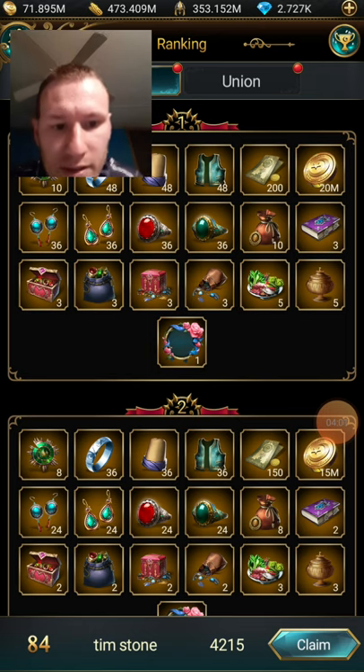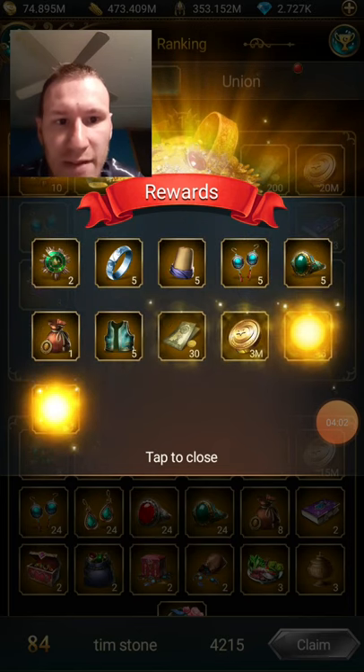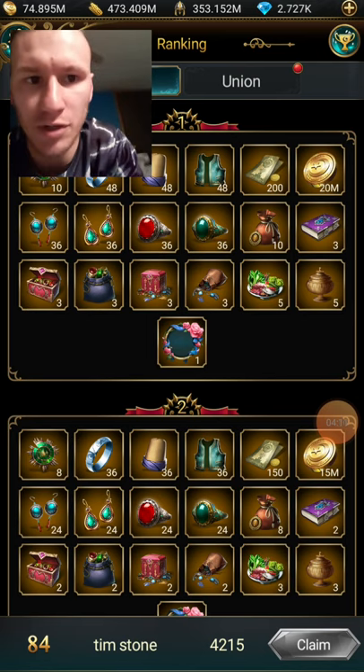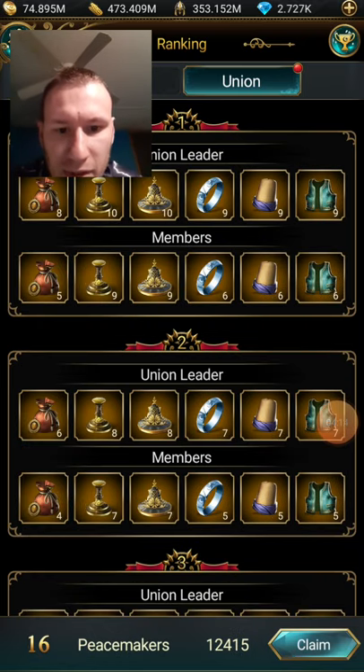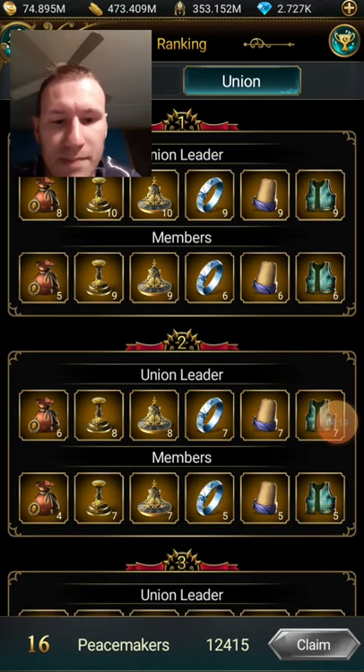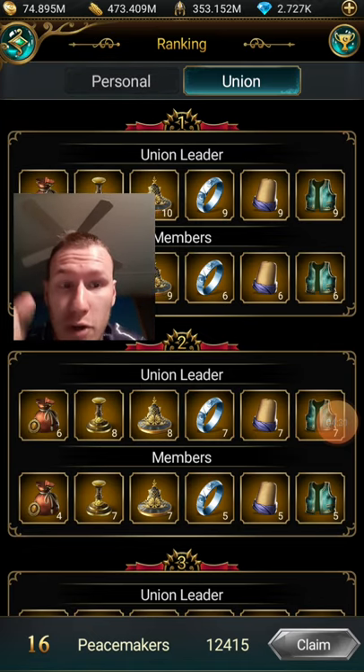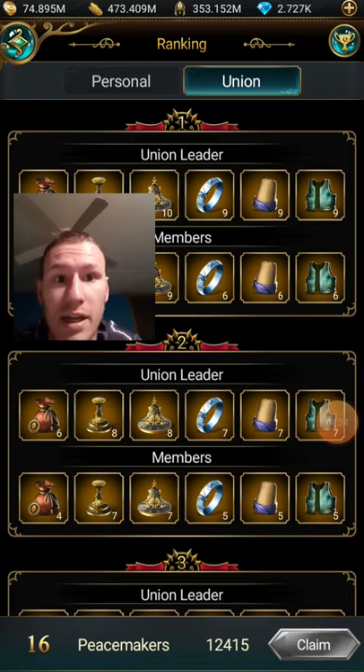Click Ranking — I'm gonna claim, I'm 84th place out of everybody. This is my rewards. Let me go to Union — I'm 16th place. What happens when you do these mini games is you get ranked, your union gets ranked. Whether you're the leader — such as myself, I'm the leader of Peacemakers.